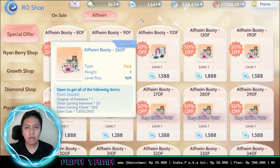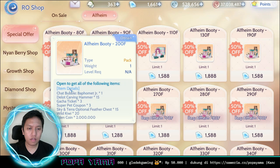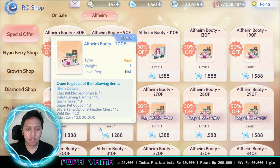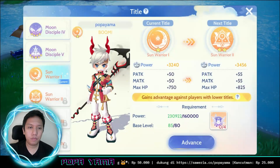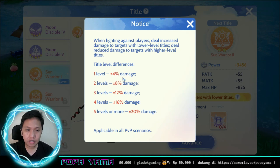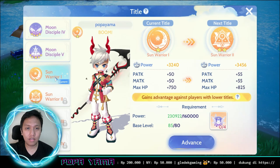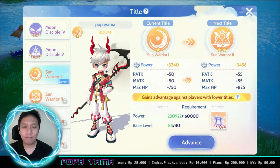I buy these boxes selectively — if there's no title or Conqueror title, I don't buy it. I only buy boxes that are worthy. The reason is that title affects your damage: one level higher is +4% damage, two levels higher is +8%. That's really significant, so you need to increase your title correctly by buying Alvheim boxes, slowly but surely.